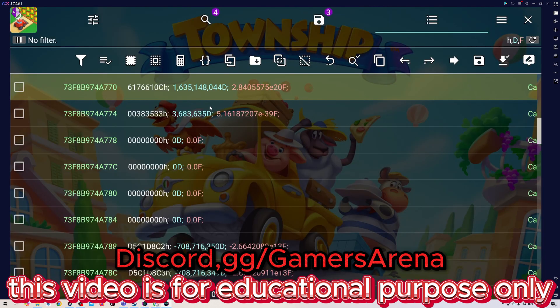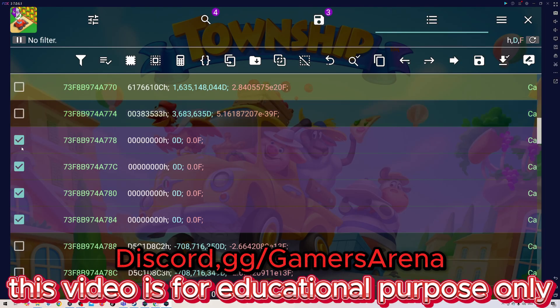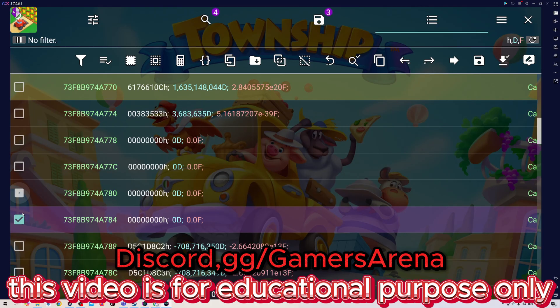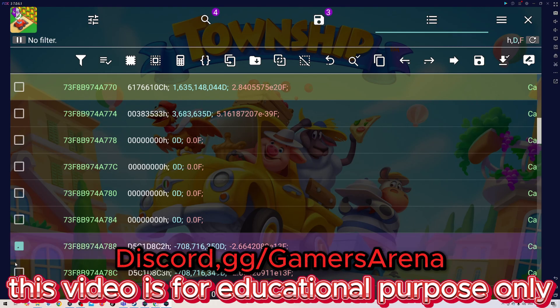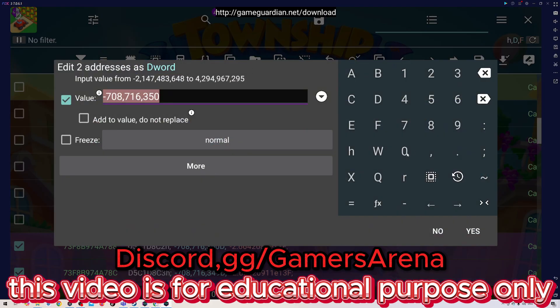Now we need to mark the six values from the top, which basically represent the price of the avatar. When you mark them, these six represent the avatar. Now for construction materials, numbers seven and eight represent the amount — how many pieces you're going to get when you click the avatar. I'm going to change it: mark seven and eight to zero.